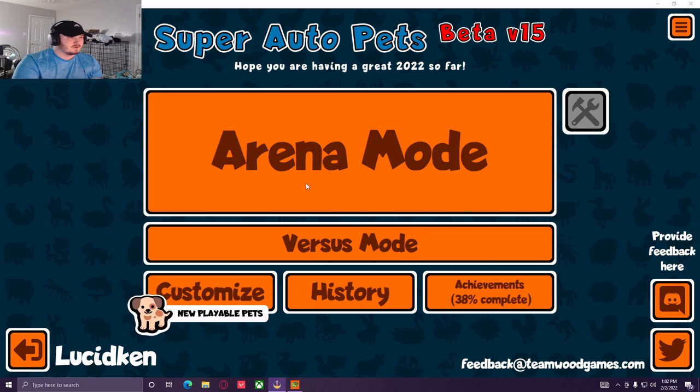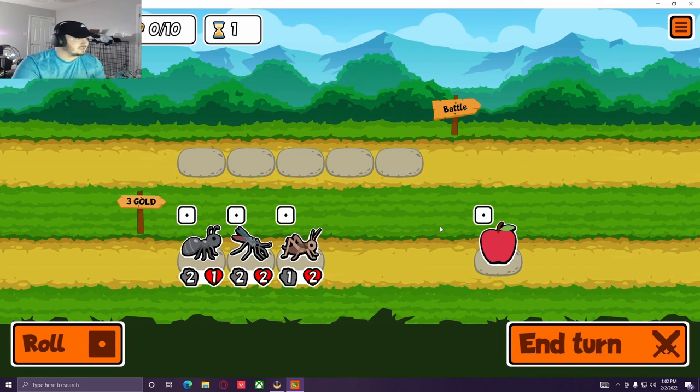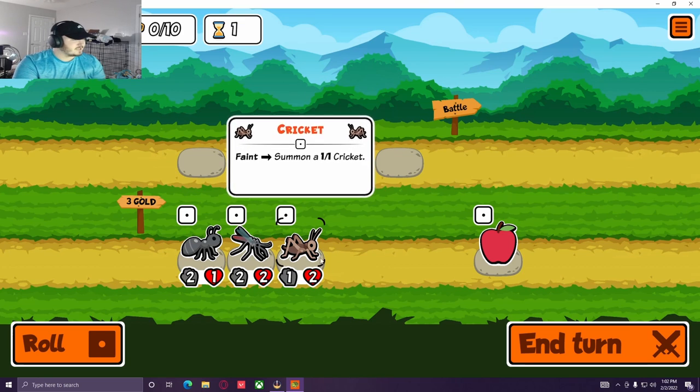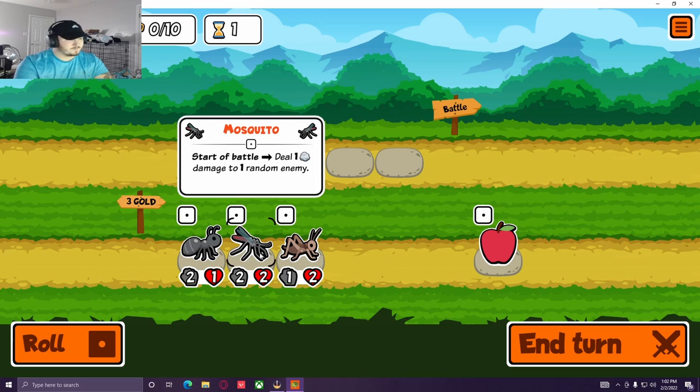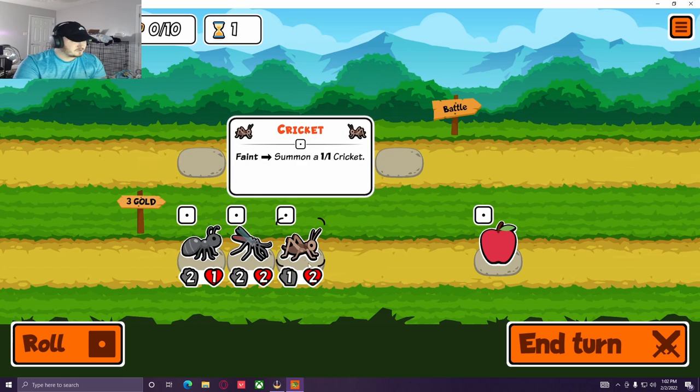In today's video we're going to be playing a game called Super Auto Pets. It's basically an auto battler where you pick these little friends — these little pets — and each one of them has an ability. This one, when it faints, you summon a 1-1 cricket — like an extra friend. This one shoots one pellet for damage, and this one gives two damage and one health to a random friend in your squad.